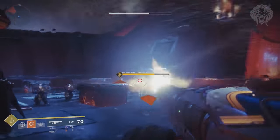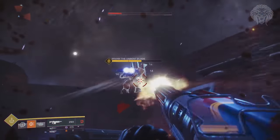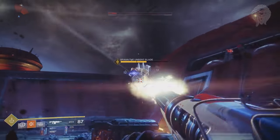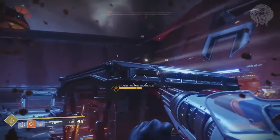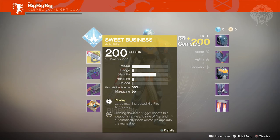The next exotic is something you've probably seen quite a lot — it's the Sweet Business exotic auto rifle, the chain gun or minigun that appears in a lot of gameplay and was also playable in the demo build. It has the perk Payday: large magazine, increased hip fire accuracy, and holding down the trigger boosts range and rate of fire while automatically reloading a portion of ammo into the magazine.